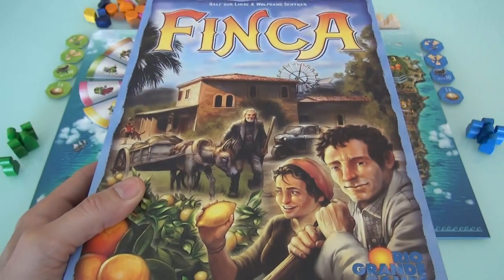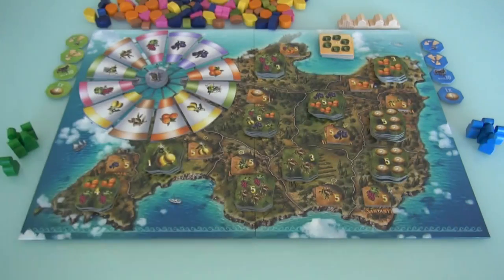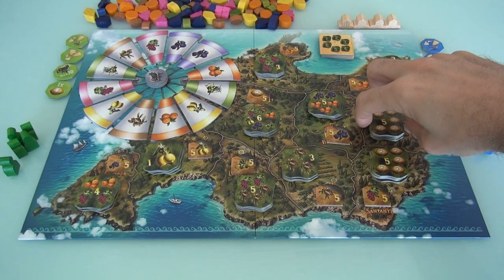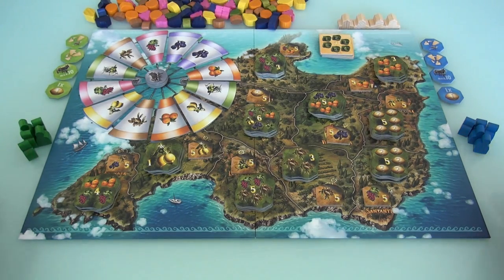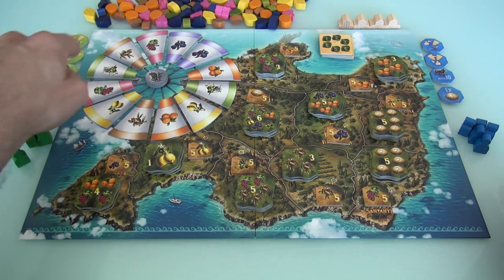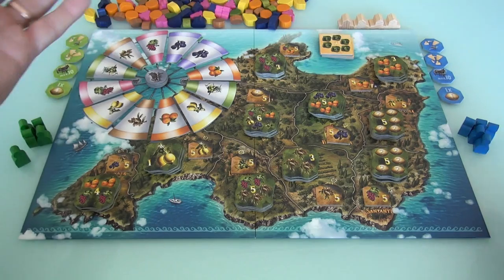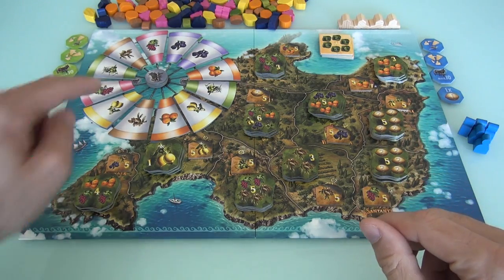Hey everybody. Today, Rado runs through Finca, which is a cool little Mancala game that was doing Mancala before Mancala was cool. It's been out for quite a while, and I'm going to do a two-player run-through of it today. I am the green player, Jen is the blue player. We are going to be harvesting fruit — or nuts, in the case of almonds — because the people of Mallorca demand it.